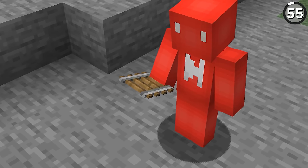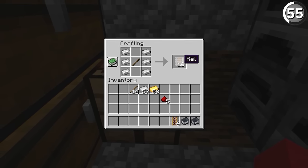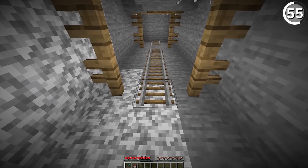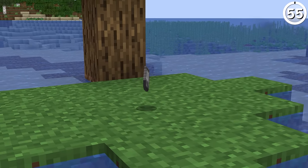Rails aren't cheap. So instead of spending all of your iron ingots on getting just a couple of these, you'll have a much better time if you just take the time to mine some of them when you're down in a mine shaft. That way you can save your iron ingots for where they actually matter.